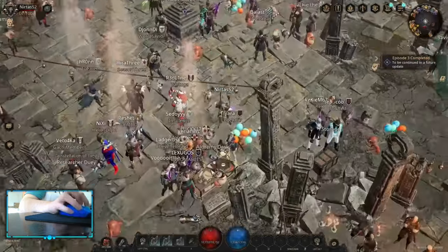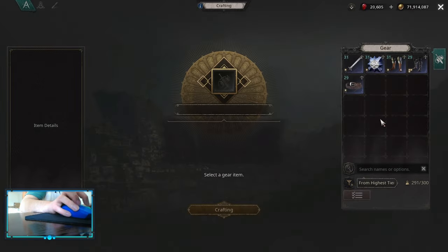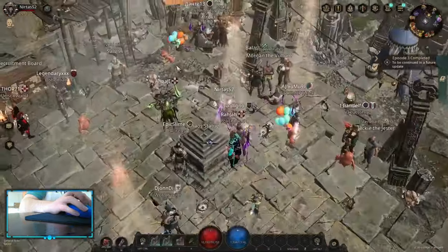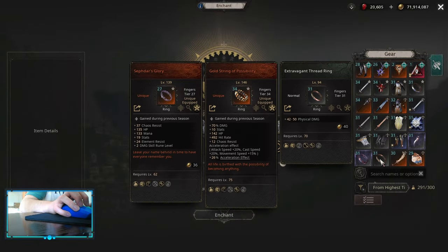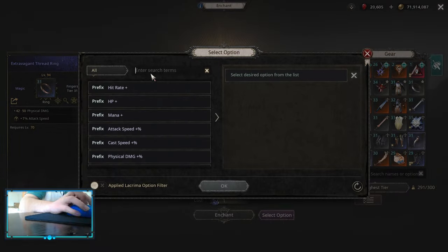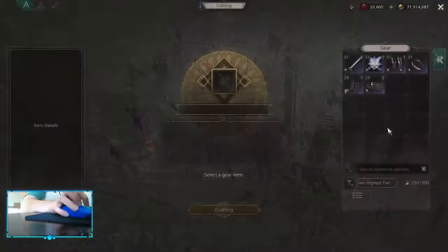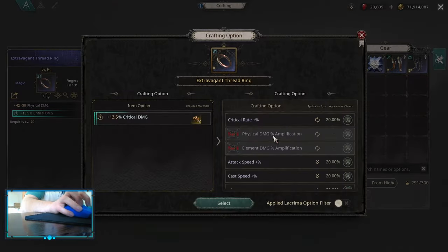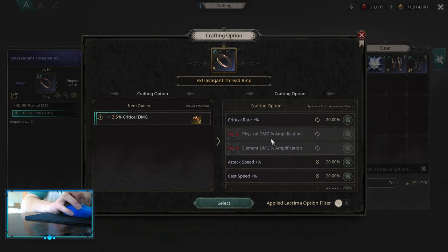So why did I pick up critical damage on the ring? With maximize damage builds you want to pick up as much damage amplification as you can. As you can see, you can roll ring critical damage into damage amplification. Because you can't get maximize damage on your ring — only on your weapon — this is the way to do it. You can still roll critical damage and recraft it into physical or elemental damage amplification, as this is going to be the biggest source of damage you can get.